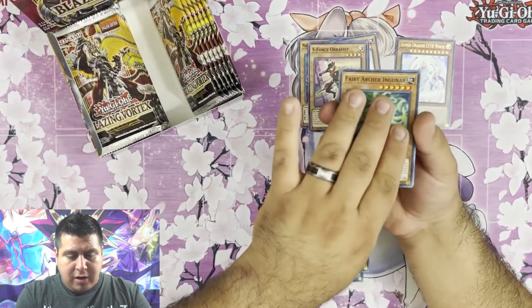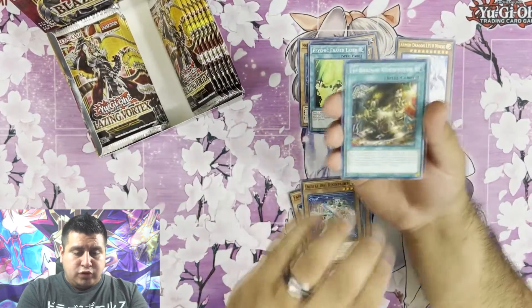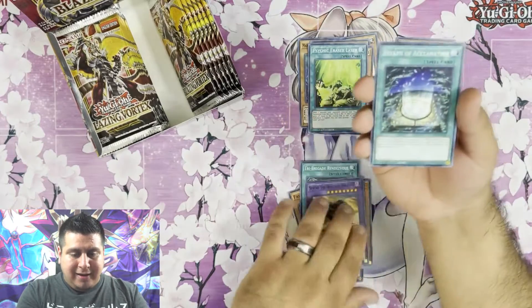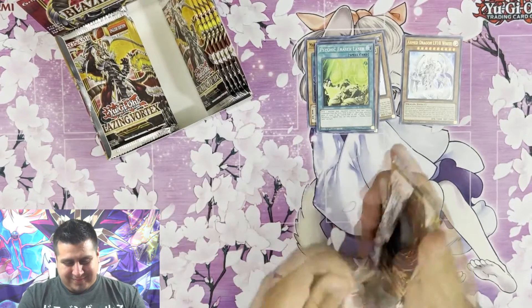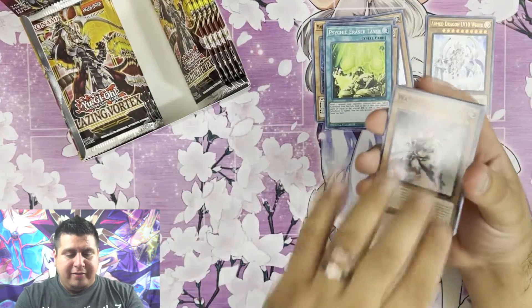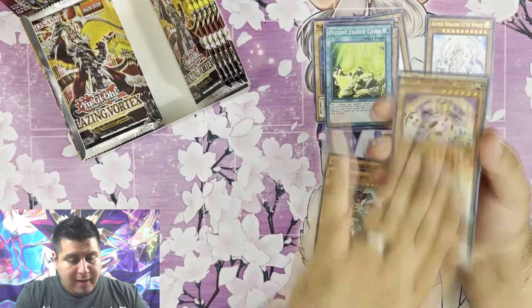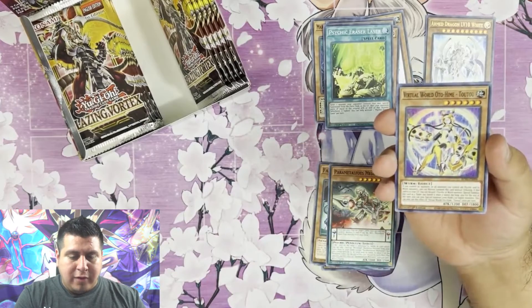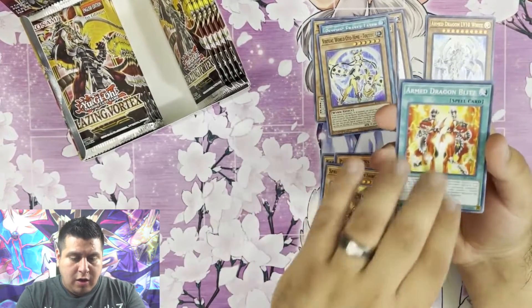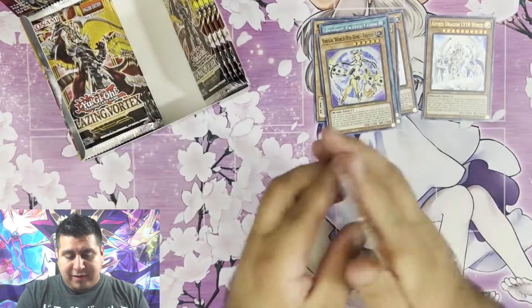Fury Archer and Psychic Eraser Laser. And we got Digital Bug, Tri Brigade, a Springe, the Iron Dash Dragon, and Breath of Acclamation. Coming down to the last six packs on the right side — can we get another Ultra Rare or Secret Rare? We got Virtual World Otohime Tau Tau for our Super Rare, Radiant Spriggans, Arm Dragon Blitz, and another War Rock Orpice.